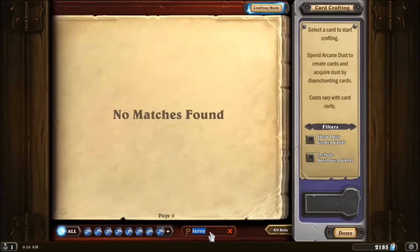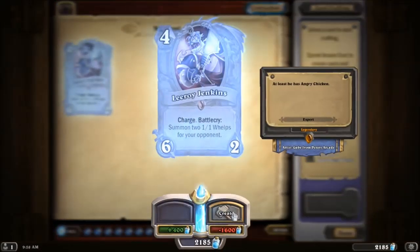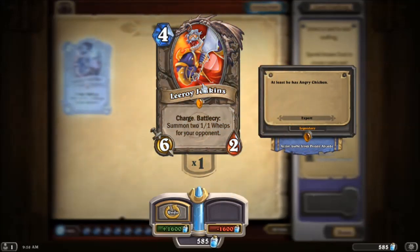I can craft it right now if I want to. You know what? Let's craft it — yay! So that way I'll have it. This is actually the first legendary I've ever crafted. Leroy Jenkins — nice. Look at that spit there.